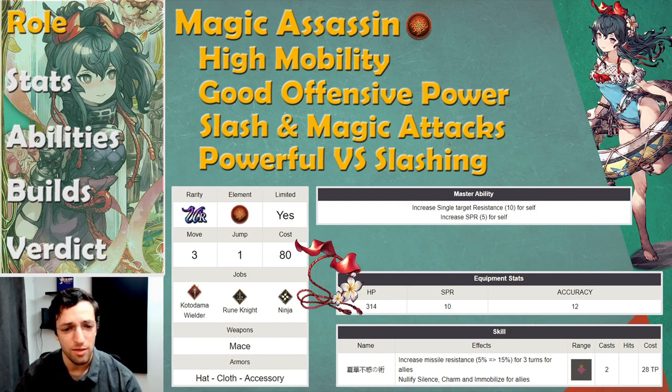Talking about her TMR, I think it's a really good one. It gives missile resistance and then nullifies silence, charm, and immobilize, so that's really good. But don't pull for her just for that — it's mainly useful for manual play, where you'll be able to prevent charm before it happens in some matchups. Everybody got 9S a short while back, and his TMR also nullifies charm, except it casts it around him instead of at a range. You don't need Summer Ketone's TMR, considering 9S can do that.